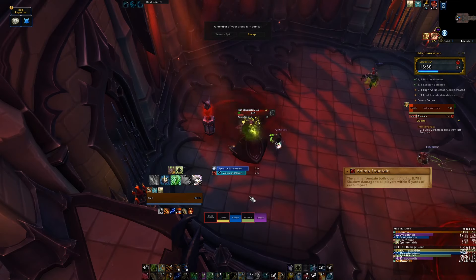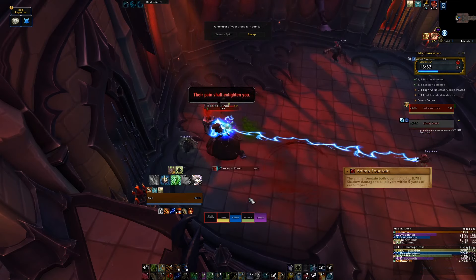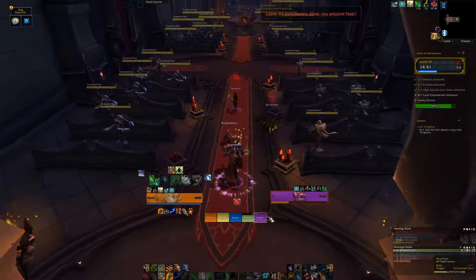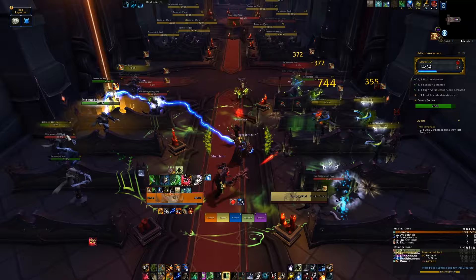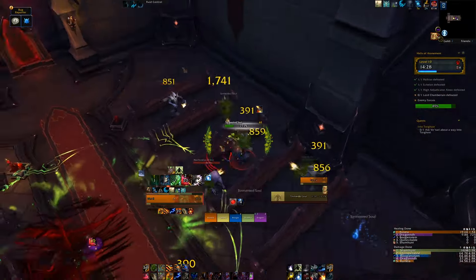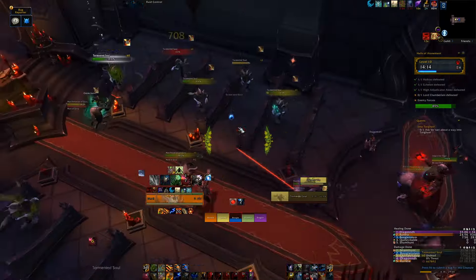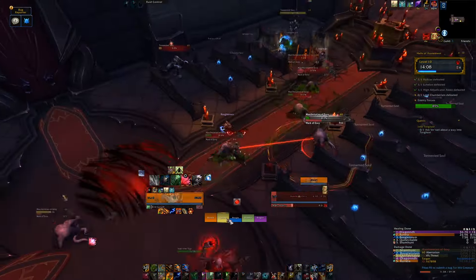There's not much to this fight aside from the ghosts, but they do hit hard so be careful. Through the mirror to your right is the room of a thousand adds. Make sure you ignore the aggressive mob and focus on dpsing down all the passive ones, as they transform after a short while into little gribbly dudes that chase you. Kill the mini boss and then proceed to the last boss.